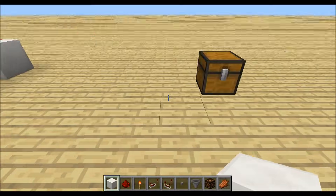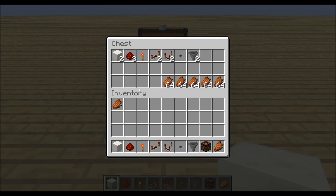To build this timer you will need the following materials: 2 building blocks, 3 redstone dust, 1 redstone torch, 2 repeaters, 2 comparators, 1 button, 2 hoppers, and some items.